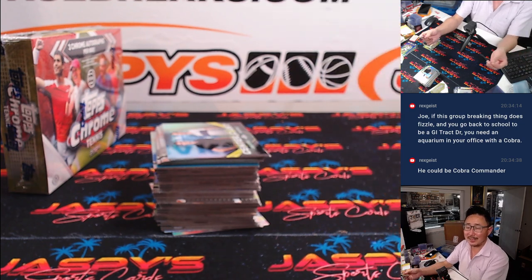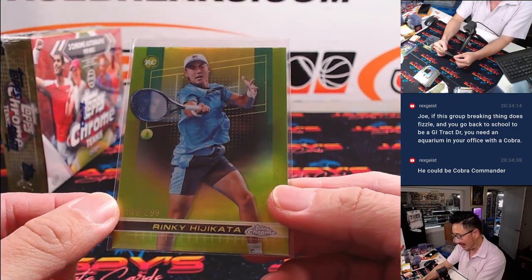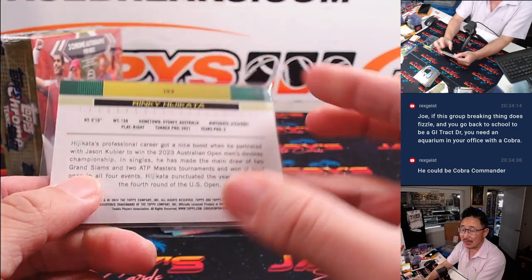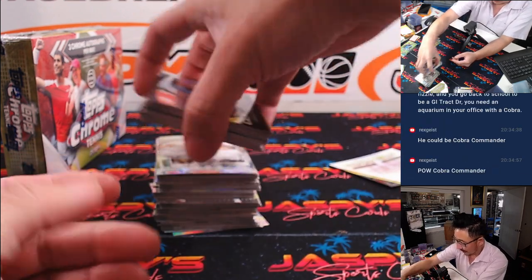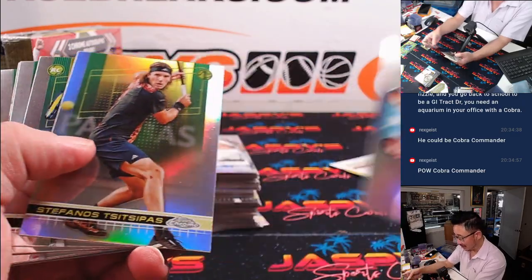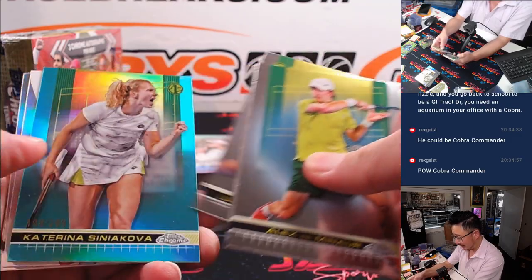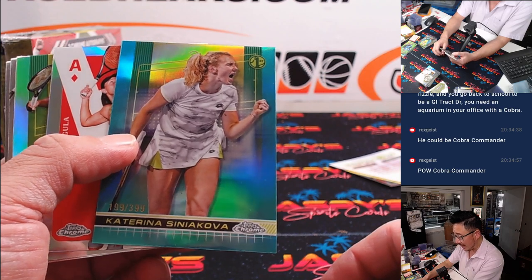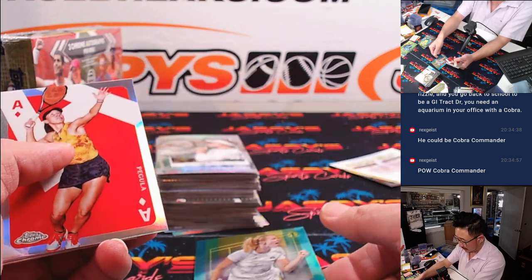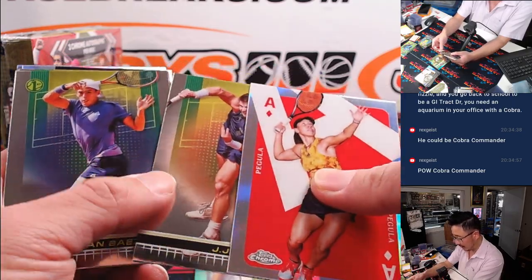What do I say about putting a hat on a hat? There's a Rinki Hijikata, 140 out of 299. You were doing just fine with the Dr. G.I. Joe, but now you've put a hat on a hat. There's Katerina Siniakova, 199 out of 399 — that will be for Kevin and the letter K. There's a Venus refractor.